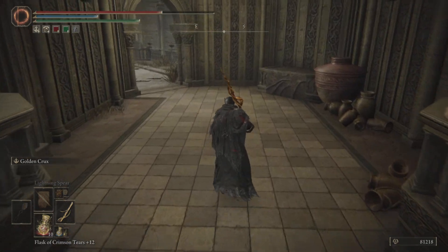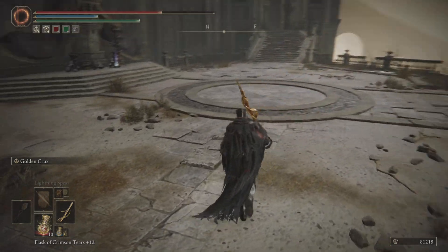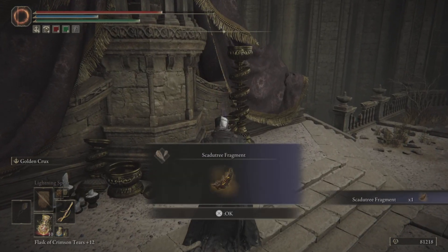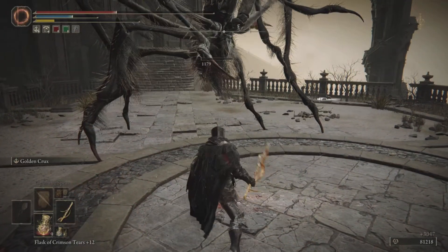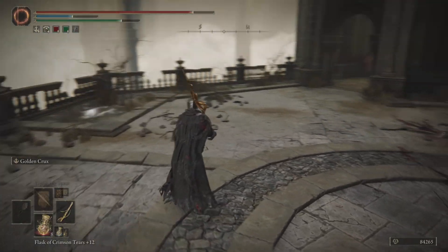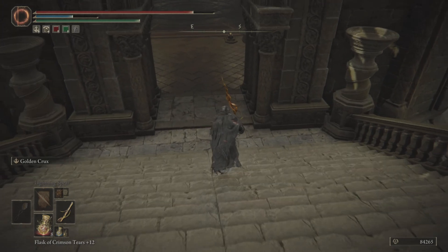We're actually in Belarat Tower Settlement again, so we're going to work our way over here. There's going to be a scorpion that drops out at you, but here is the Scarab Tree Fragment you're going to want to pick up. There's a scorpion — like a scorpion spider, I think they're called. Take him out and we're going to go this way towards this big elevator.